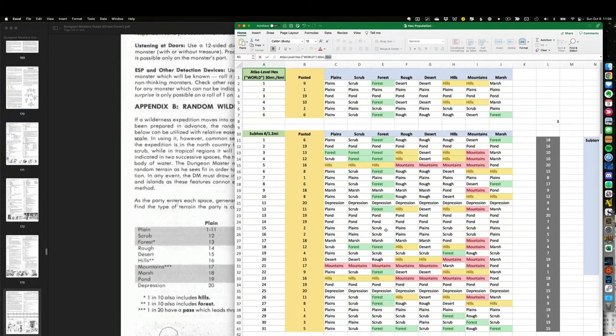I randomly generate terrain using this Excel representation of what you'd find in the Dungeon Master's Guide. There are probably more elegant ways to do it and my Excel skills are a little rusty, but it generates what I want. I want to focus first on the top section — six hexes at the 30-mile atlas level, and this is where I'll randomly generate the hex terrain. This gray box holds all the random numbers.